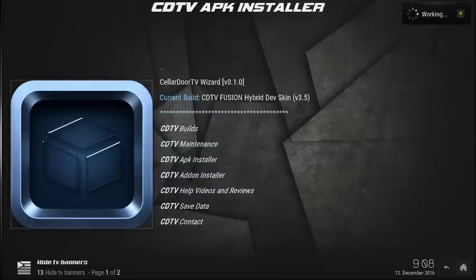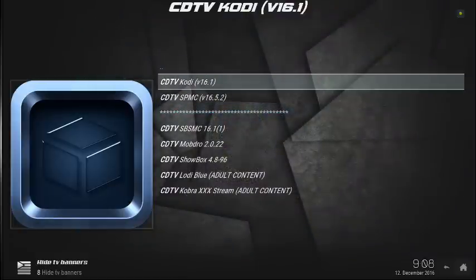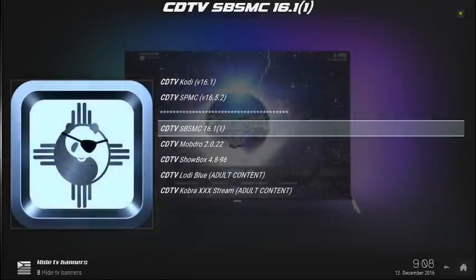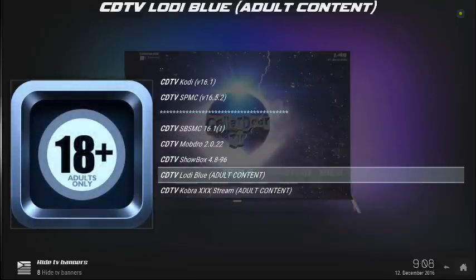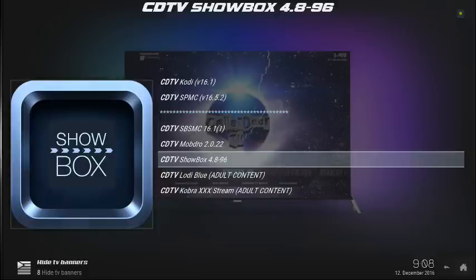It's also got an APK installer, and this list will grow. Currently, it's offering a few things: you can get Kodi 16.1, CDTV, SPMC, MyFork, Stixbox and Shields Media Center. There's MobDrow, Showbox, and some adult content for those who like that. You can install your APKs directly from here. A lot of people use MobDrow for live TV and to catch fights, so definitely something to check out.